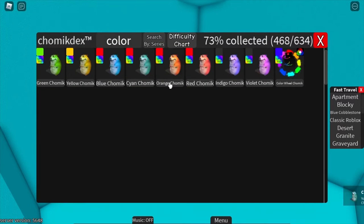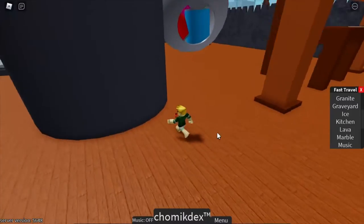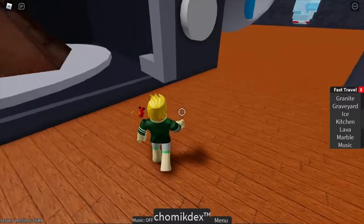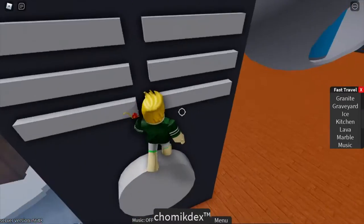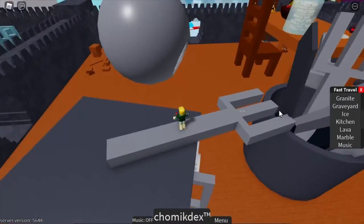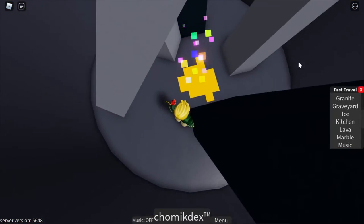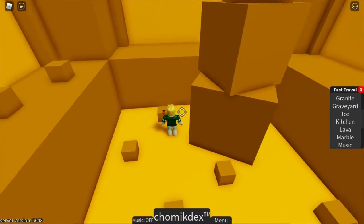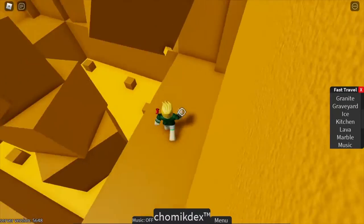For the next Chamek, it's gonna be orange Chamek. You want to teleport to the kitchen area, and then it's inside of this giant basket pot thing. If you don't know how to get up here, you want to climb this microwave and then jump on it like that. Jump into this pot thing and then the teleporter. Once you're here, stand on this block, jump up here, and the button is right here.